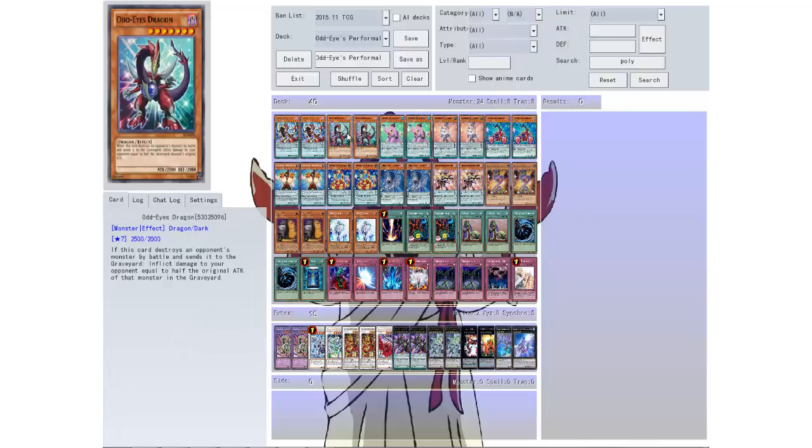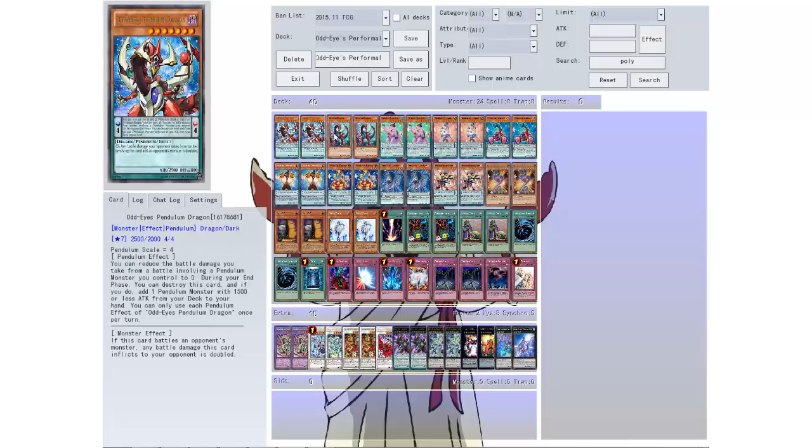Then we have Odd Eyes Dragon — looks cool. This card destroys an opponent's monster by battle and sends it to the graveyard: inflict damage to your opponent equal to half the original attack of the monster in the graveyard. So he's awesome too — both are level 7, both 2500 attack, one's a pendulum and one's not.